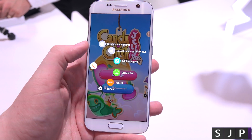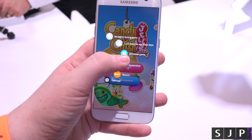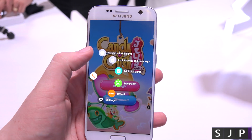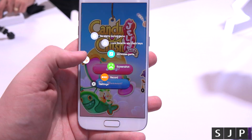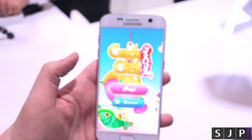So what you can do — you can see it: minimise the game, take a screenshot, start recording, do a screenshot, lock all the recents in the back, and also no alerts during the game, which is pretty cool. Tap on it and it kind of disappears to the bottom there.